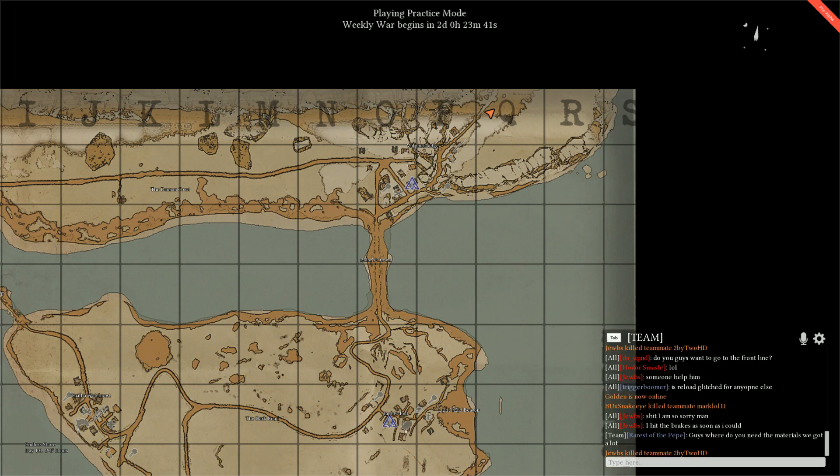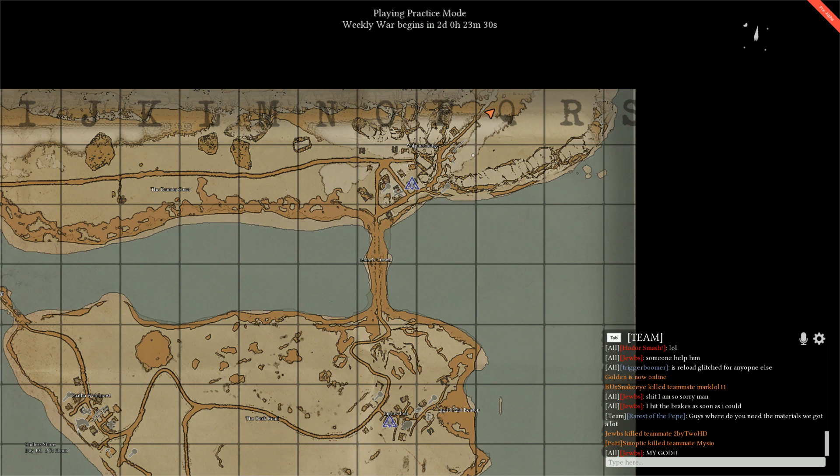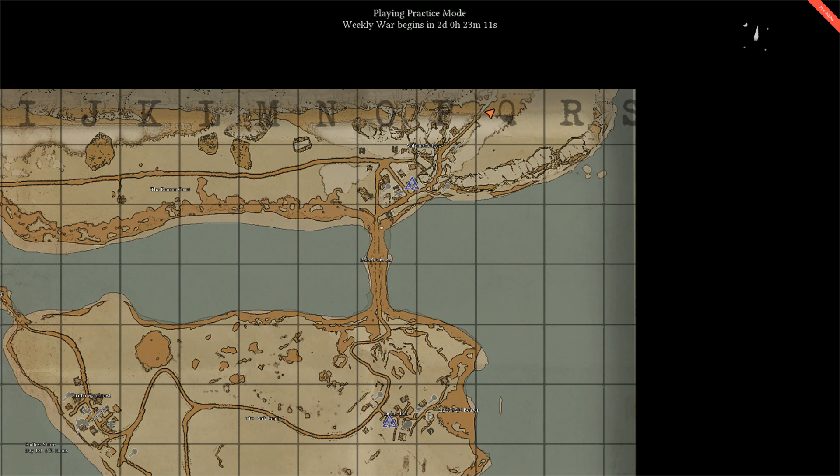The only thing supplies can't make is oil or gas, which is down here — you need to supply your truck with gas to move. So I'm probably going to be going down to Lights End to get some gas and scrap. That's Lights End down here if you can see my mouse cursor. Then we're going to go back from Lights End up to Volt Pine Ledge to convert our scrap into supplies, and then make some guns and bring them to the front lines.